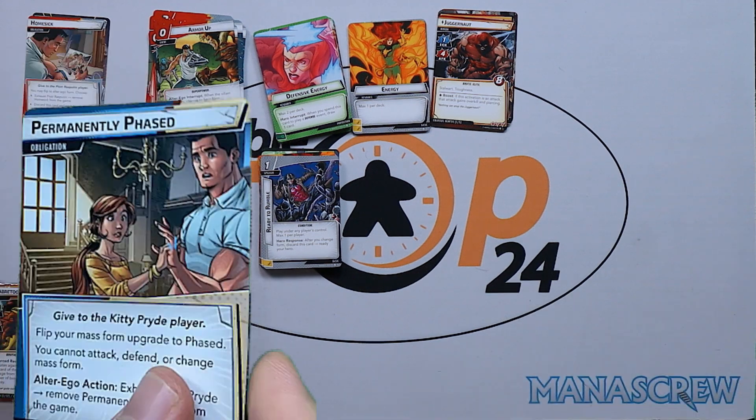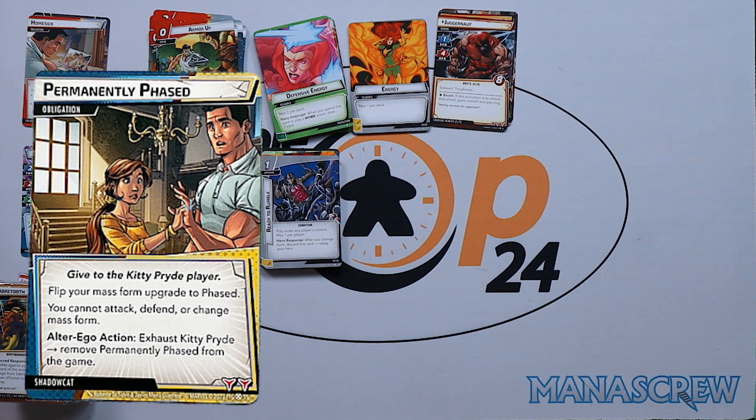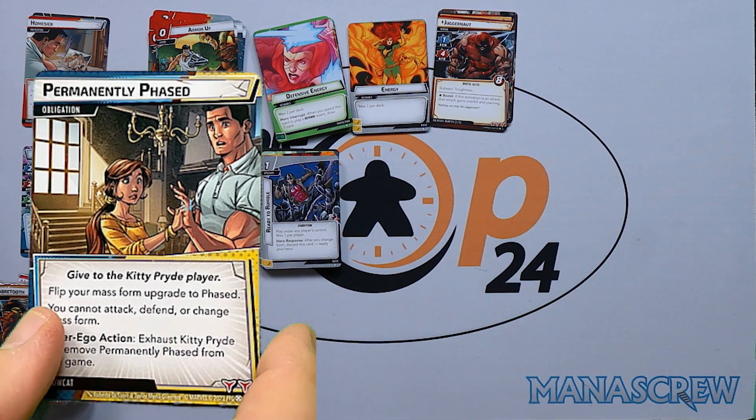The obligation is Permanently Phased: flip your Mass Form to Phased — you cannot attack, defend, or change Mass Form. Exhaust Kitty Pryde as an alter ego action to remove Permanently Phased from the game. You have to wait until your turn to do that. Most obligations just allow you to deal with them, so that's quite interesting.